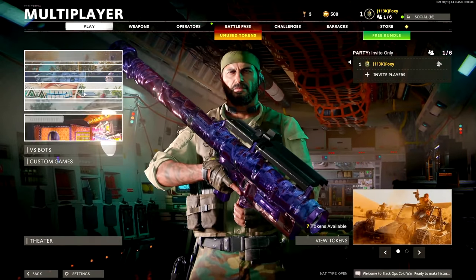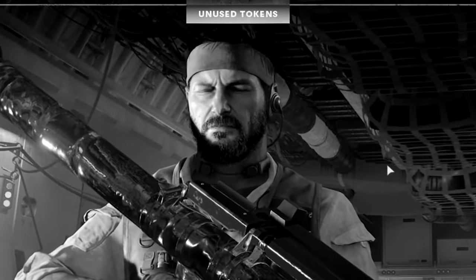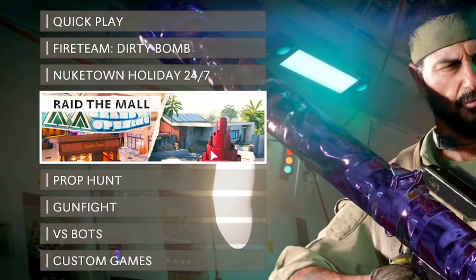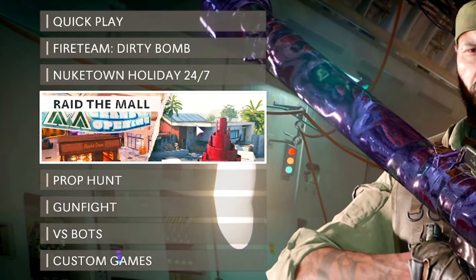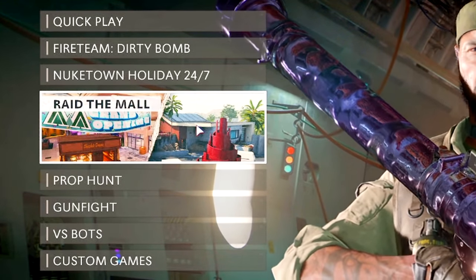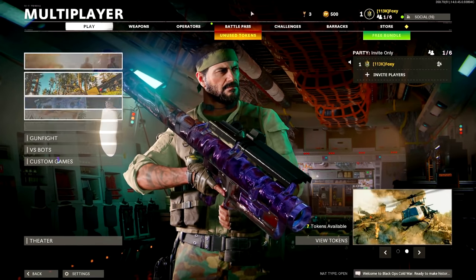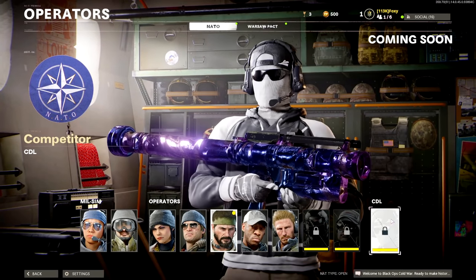Season one — look at all these game modes that we got. We got Fireteam Dirty Bomb, Nuketown Holiday 24/7, Raid and the Mall playlist. We're going to jump right into Raid. I can't wait to jump into the remake of Raid. And it's gone. We got Prop Hunt, Gunfight, Bulldozer, Zayna, and Competitor.